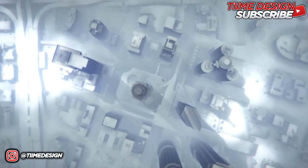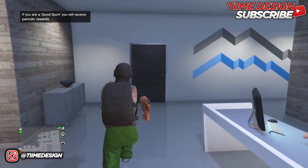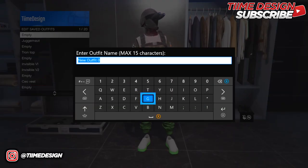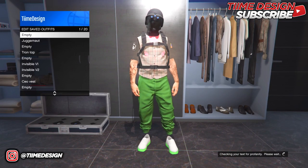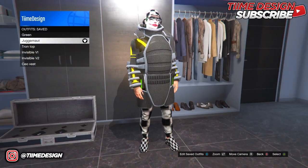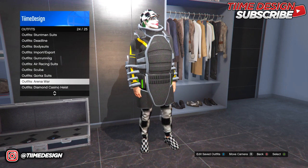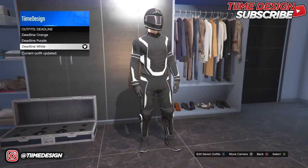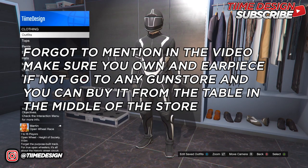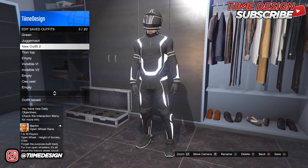Now you can load into GTA Online — pick an invite only or public session. When you load in, do not check if the outfits worked yet. Go to the nearest clothing store and save your current outfit because it's not saved yet. Once you come over here, you should see all the outfits from your female character have transferred over. The dragon outfit shows up right away, but the other two need to be merged. For the first merge, purchase the Deadline white Tron outfit and save it right on top of the Tron Top outfit slot.